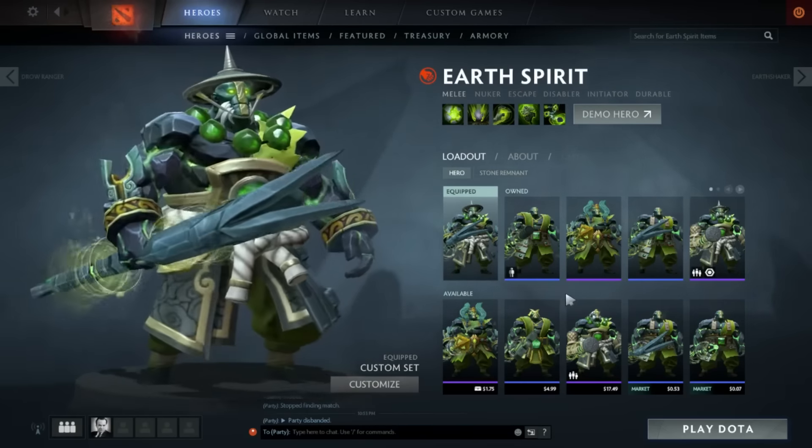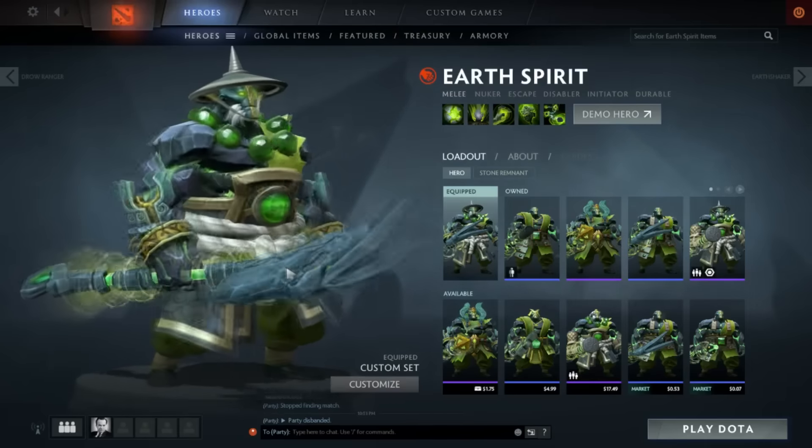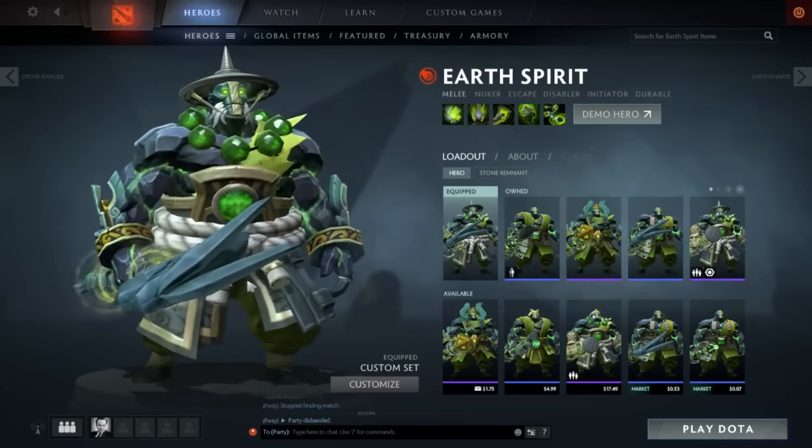Hi friends, Physics Math Man here with my 10th Advanced Earth Spirit Tip. Here I will introduce to you a concept that I call Dodge Rolling.